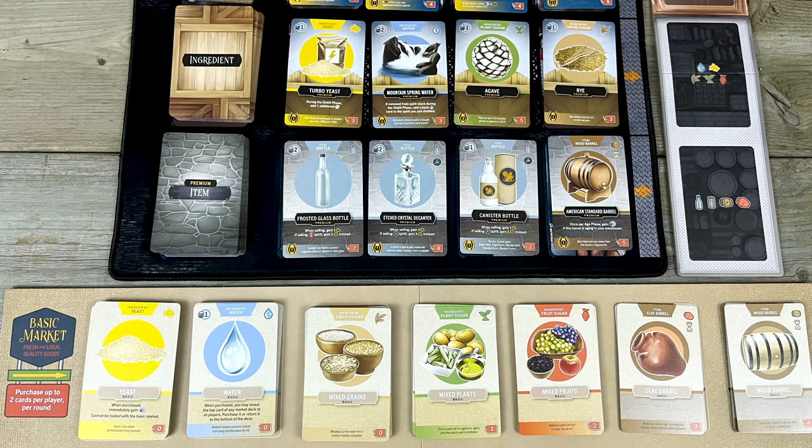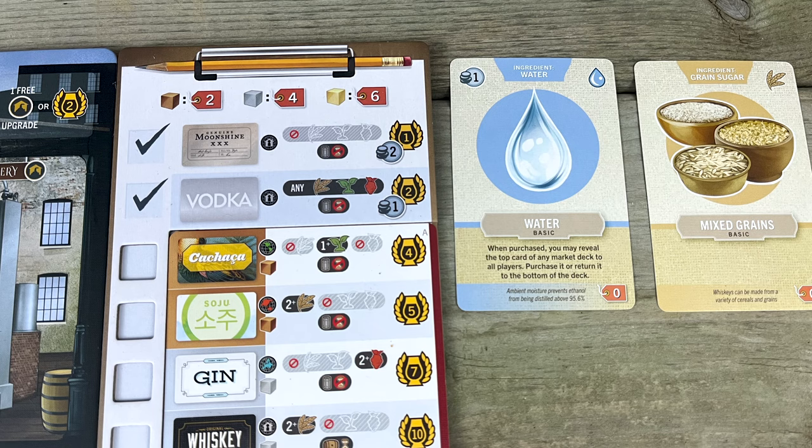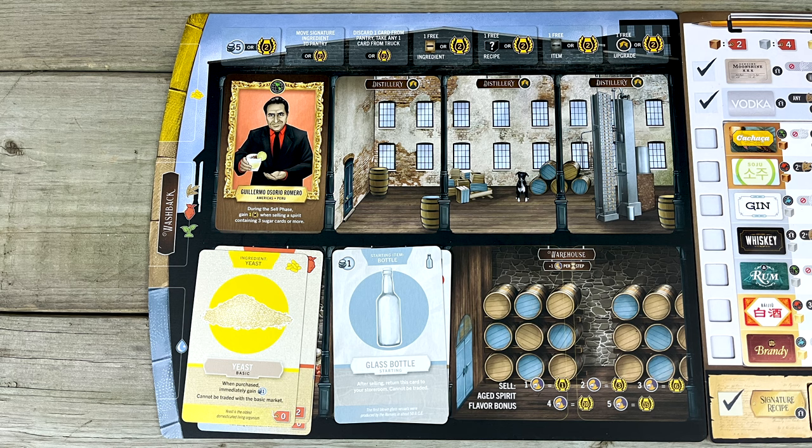The basic ingredients are here: yeast, water, grain sugar, plant sugar, fruit sugar, clay barrel, and wood barrel. Their prices are on these little red price tags. The catch is that in any given market round, you can only buy two cards total from the basic market. Put them over here as you buy them to remember how many you've taken. Remember that when you distill in the next phase, you need to fill these three slots with one compatible card each, at a minimum, to make a viable product.